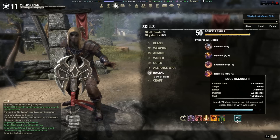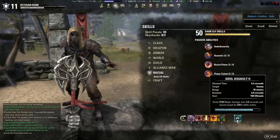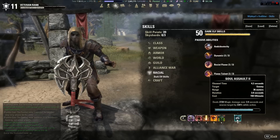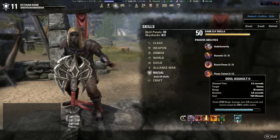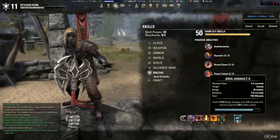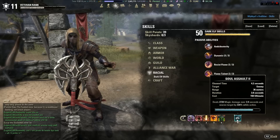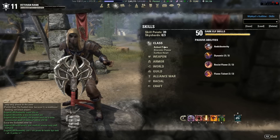Soul Assault has helped me win so many fights, especially when outnumbered. I like to focus on one person, reflect hits onto another, and when I notice someone isn't paying attention I'll pop Soul Assault — it does a lot of damage and if you're not dodging or blocking it you're pretty much dead. I use it to even the playing field, focusing on the weakest target first. However, you have to be careful — this ultimate is easily interruptible, so you have to use it at the right time.